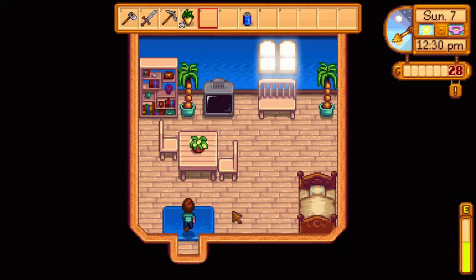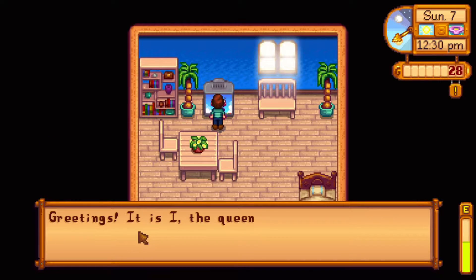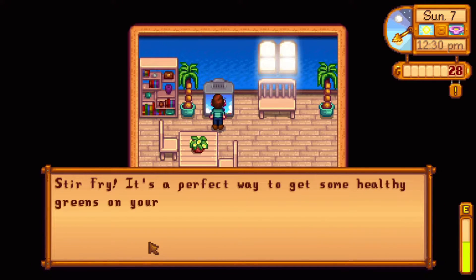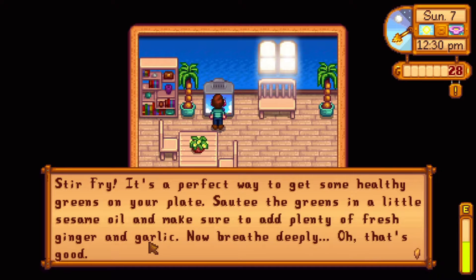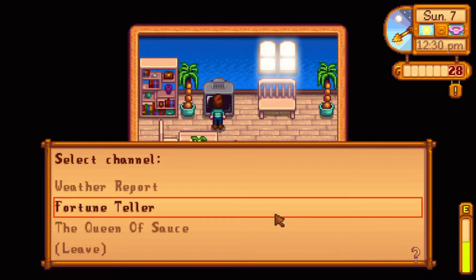I forgot to check the TV this morning. It looks like we have an episode of Queen of Sauce today. She said: 'This week's dish — stir fry. Saute the greens in a little sesame oil and make sure to add plenty of fresh ginger and garlic.' So we learned how to cook stir fry. The Queen of Sauce airs a new episode every Sunday, and you get reruns on Wednesdays, so if you forget to check on Sunday you can always go back Wednesday and learn a new recipe.